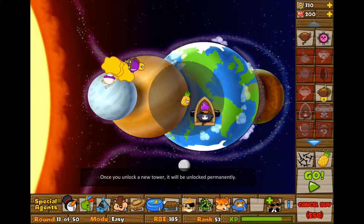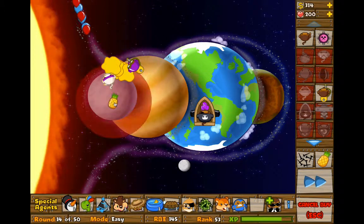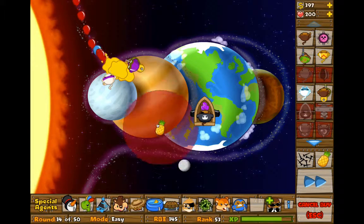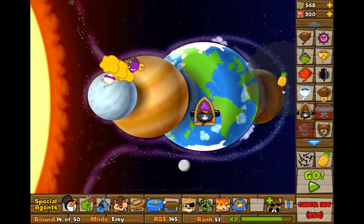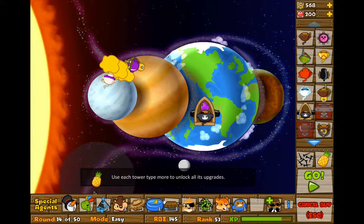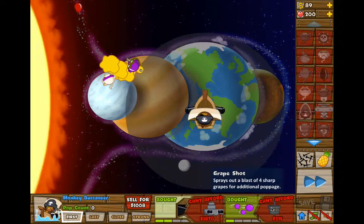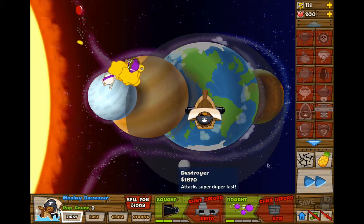They go up here, around, behind, around, up, back, down, behind Venus, back, up, around Mars, down past the Moon, and then out. Faster shooting, large cannons — save up for crow's nest, and then save up for the destroyer.